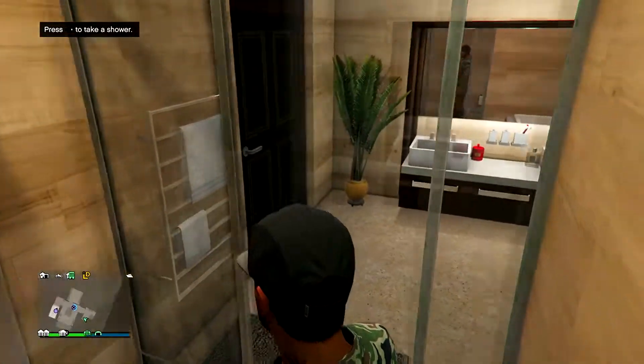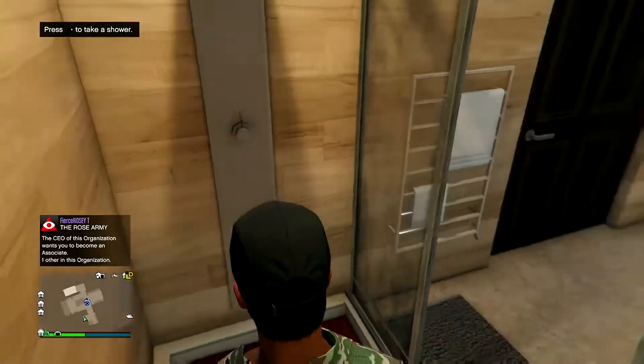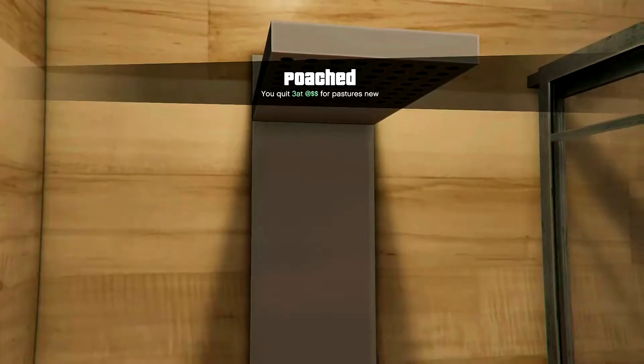Once you see that prompt, you're going to want your friend to invite you to their SecuroServe. Once he's invited you, you're going to accept it, but at the same time press right on the D-pad to take the shower simultaneously.